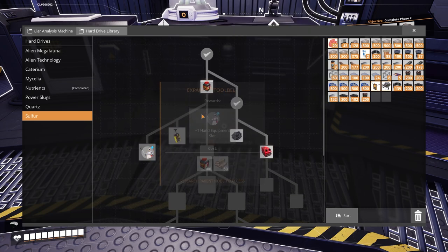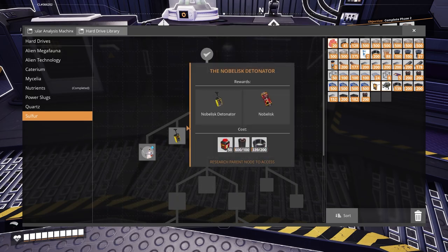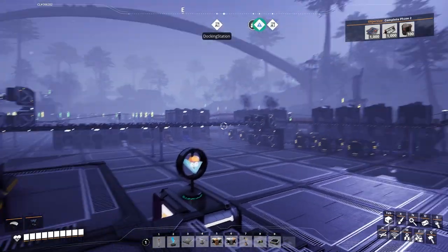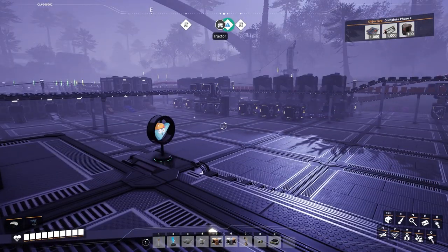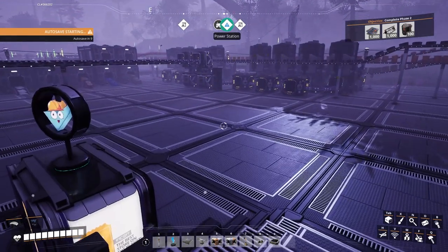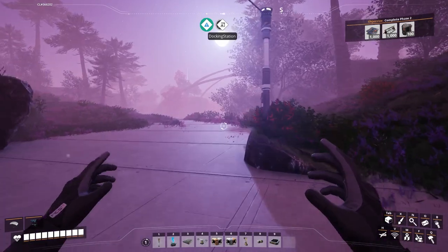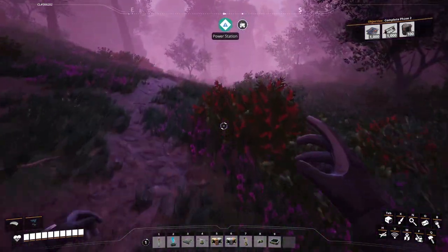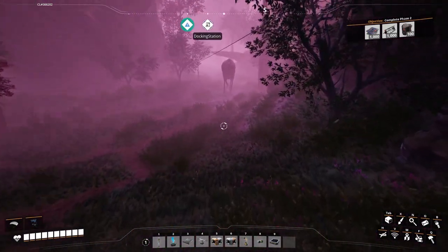I want to get the marked power poles and so on. I also really want to start unlocking more of this tree - I really want the explosives and that extra hand equipment slot. I just need to grab some sulfur. But in order to unlock the Caterium stuff, I need to start making Quickwire. Over at my power plant and steel mill there's a Caterium node that is ripe for the taking, and I think it would make a really perfect little Quickwire factory.